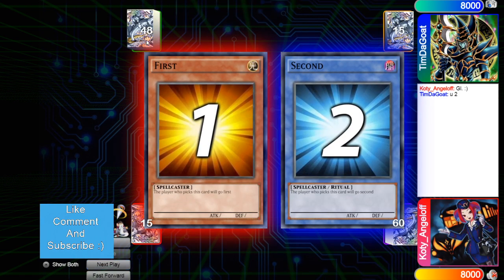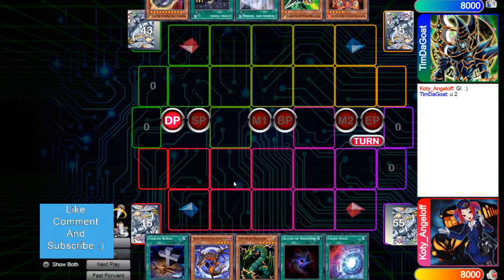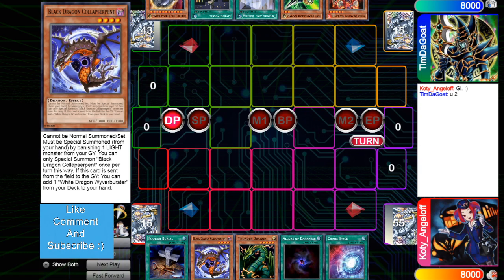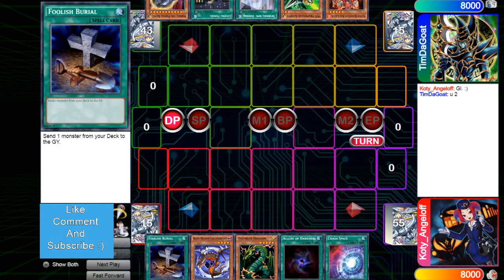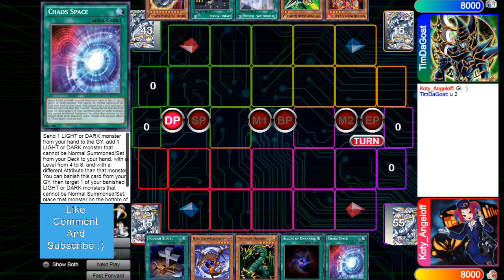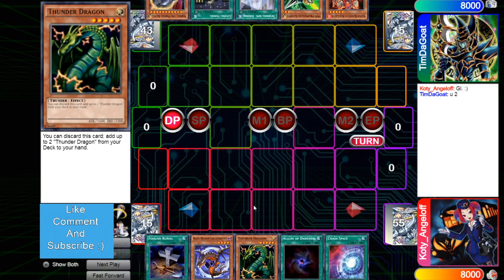48 versus 60 — some wild numbers. The opening hand is Foolish Burial, Black Dragon, Thunder Dragon, Allure, and Chaos Space. This hand is amazing; just by itself it's like a combo. He's obviously playing a weird list with Thunder Dragon in it, so he's on the Thunder Chaos deck.